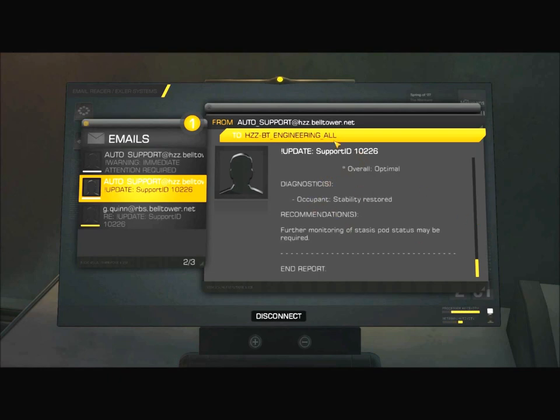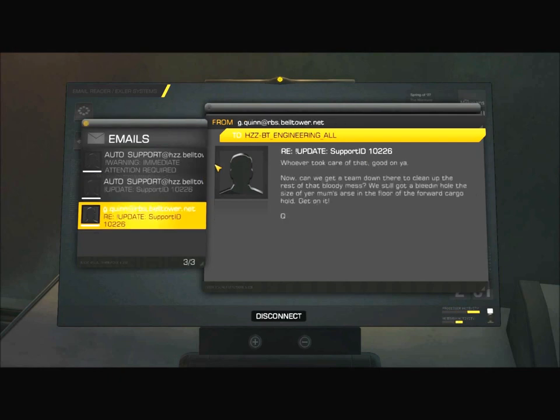From G. Quinn at RBS.BellTower.net to HZZ-BT engineering all, regarding update support ID 10226: 'Whoever took care of that, good on ya. Now, can we get a team down there to clean up the rest of that bloody mess? We've still got a bleeding hole the size of your mom's arse in the floor of the forward cargo hold. Get on it. Q.'